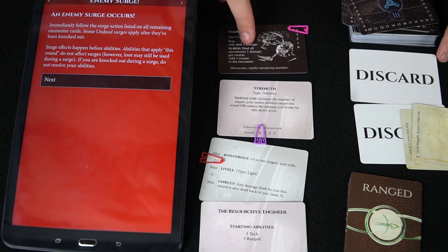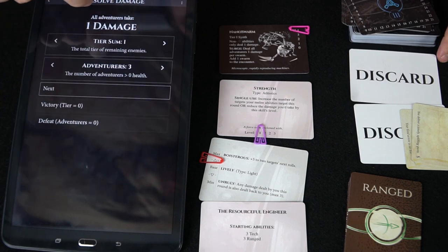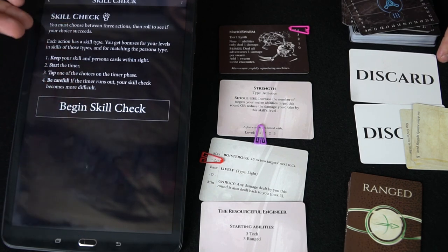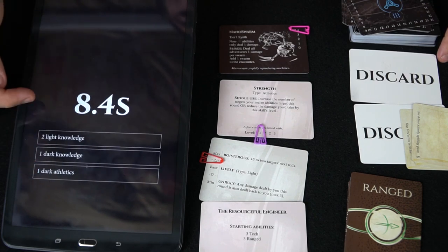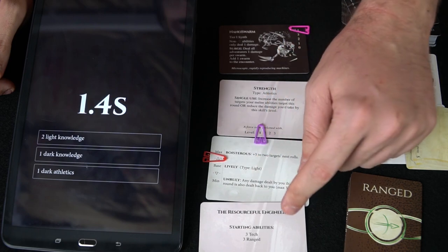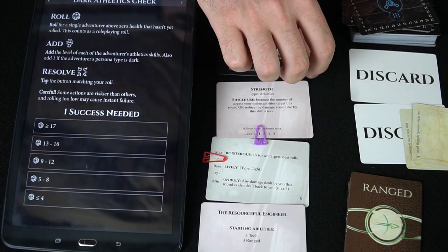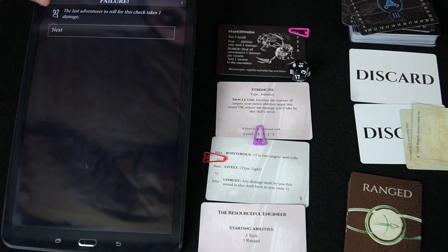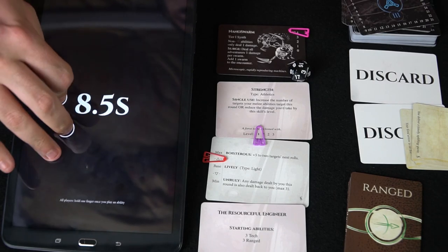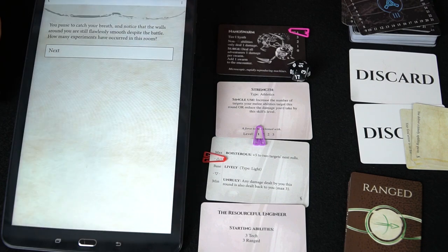A surge occurs and all enemies do something nasty. All adventurers will take damage during this period. Then randomly — and this is interesting — a skill check can occur. You push 'begin skill check' and choose one of three options; the longer you wait, the more difficult they become. I have light athletics and the check is asking for dark athletics, so I take that one. I rolled a three — failure. The last adventurer who rolled the check takes one damage. Sometimes it can be successful and you'll gain bonuses. Once you bring enemies to zero health, you score victory, draw loot, and move on throughout the story. There are different choices you can make, like in any RPG, and eventually there's a final boss battle — the sentry turret for this specific tutorial.